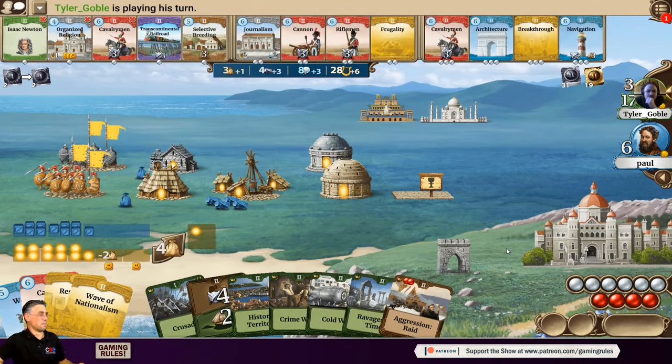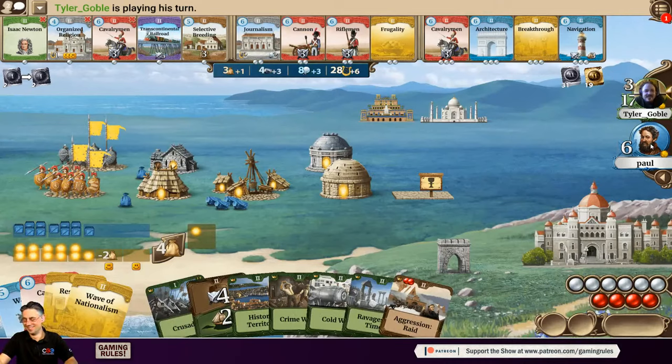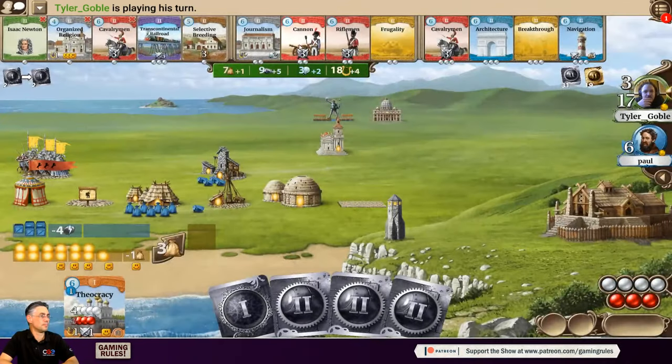Tyler has declared war on Paul — two aggressions and now a war. Tyler debates taking Transcontinental Railroad versus Cannons. He decides he wants the Cannons, noting he would not be able to get them if he took the Transcontinental Railroad. The video ends here as age two intensifies.